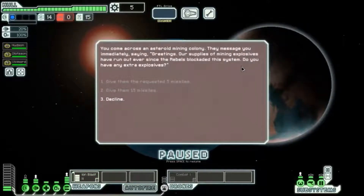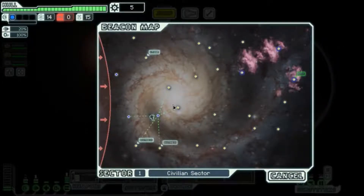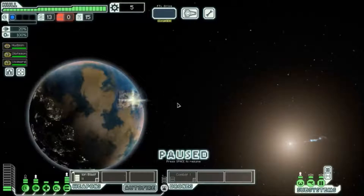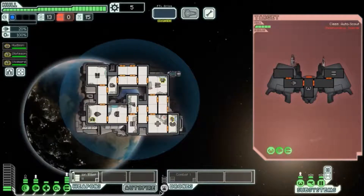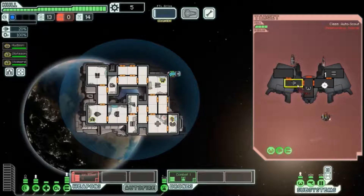We jump and come across an asteroid. The message says our supplies of mining explosives are low since rebels are blocking the system - we'll make do. Depending on what you say or do it influences the way your game goes. We're gonna attack this ship. I'm not very good at this game but it's fun.